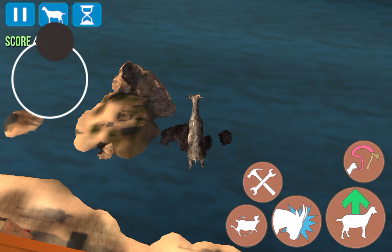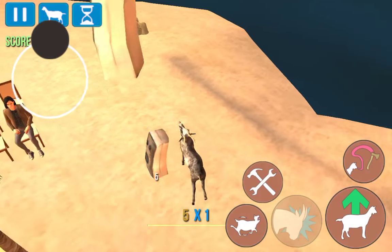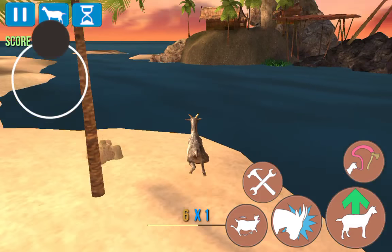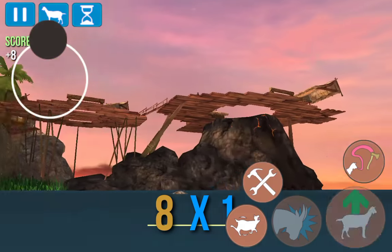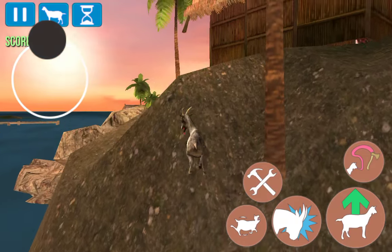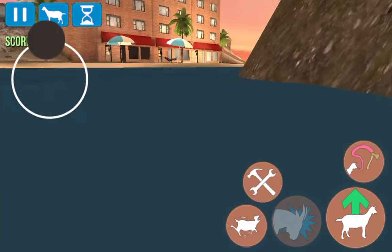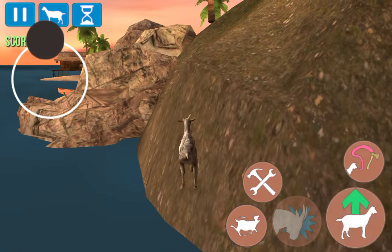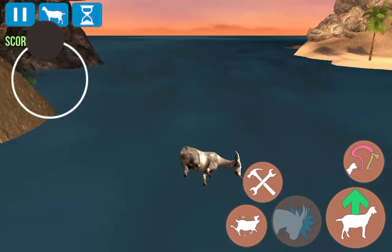That's the volcano there, and you'll want to try to get onto that. Once you get up there, you pretty much just jump in the volcano. Most of the goats are pretty straightforward — you just have to figure out where the things are.